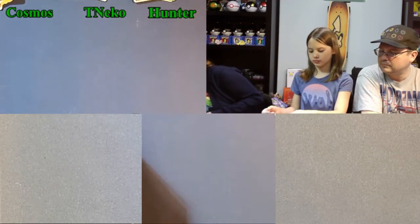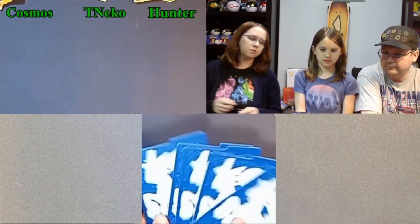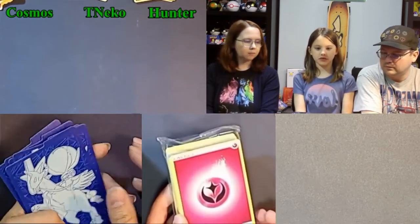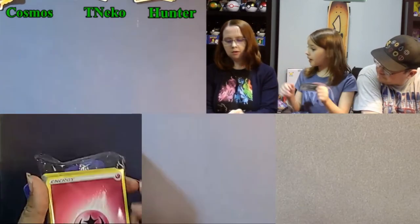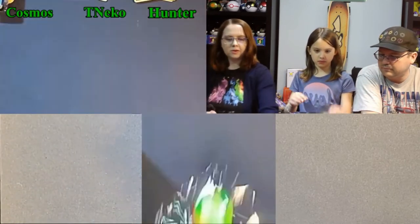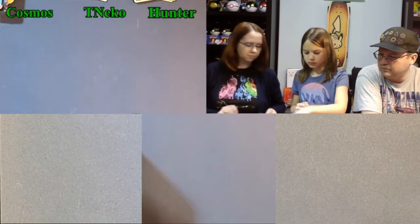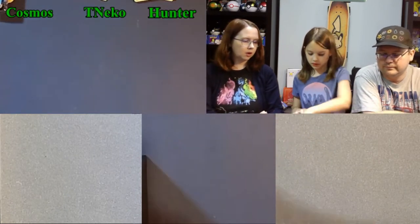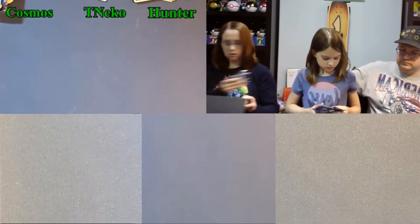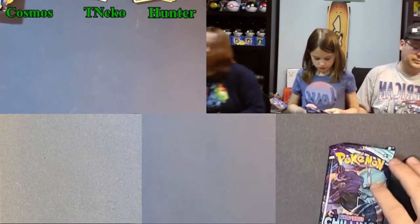Opening the Ice Rider ETB. We've got different dividers. Oh hey, there's Fairy Energy — fairies came back! We've got the standard contents, a poison counter, some nice blue dice, the sleeve and sleeve covers. Again there are eight packs in each of these ETBs, so we're not going to count them out — just going to divvy them up quickly. Come on Ice Rider, make up for your Shadow Rider!